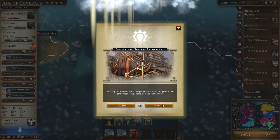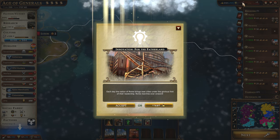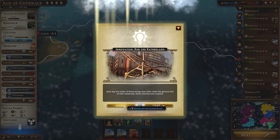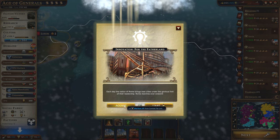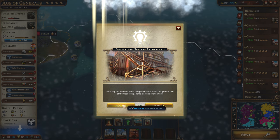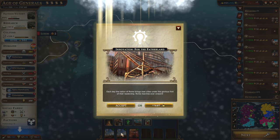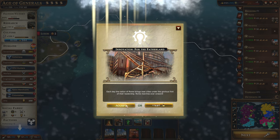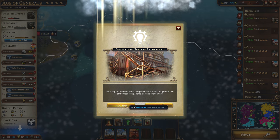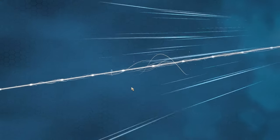We did get our innovation event here for the Fatherland — we were pretty close to getting it. I was hoping we'd get one more in the Age of Revolution, but it's fine if we get it here, because then we'll get the special bonus specific for the Age of Generals. Rome brings new cities under their glorious leadership. This is going to give us a 2-plus warfare experience from every combat per unit. Right now we have 6 units that can engage in combat, so that means we're going to get an additional 12 warfare experience. Basically we're going to be swimming in warfare experience now, just because we're going to be doing a lot of fighting from here on out.